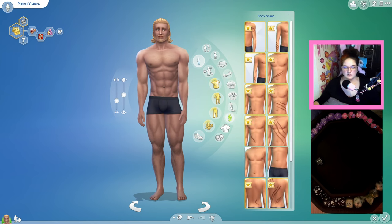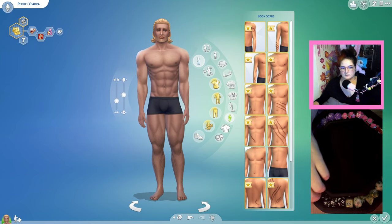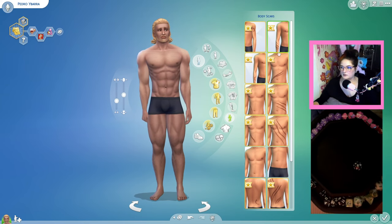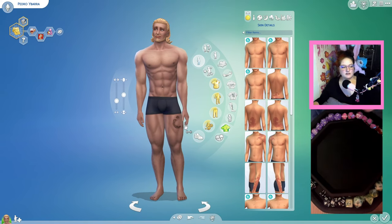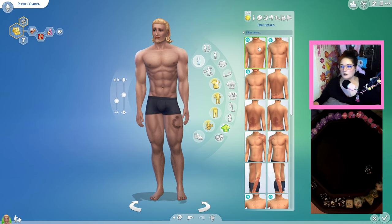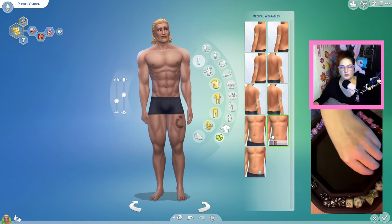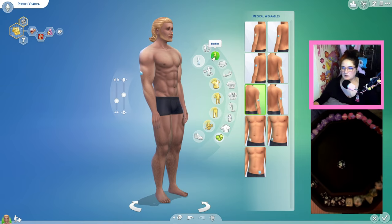Got the leg hair. Body scars, yes or no — 11, yes to body scars. Rolling again — a 14, they got a big old bite on their leg. Oh, that looks gnarly, that looks painful. Skin details yes or no, 10 or above for yes — a 15, yes. Rolling for which one — a four, a birthmark on your back. Medical wearables — a 13, yes. Rolled a five — a little arm patch.